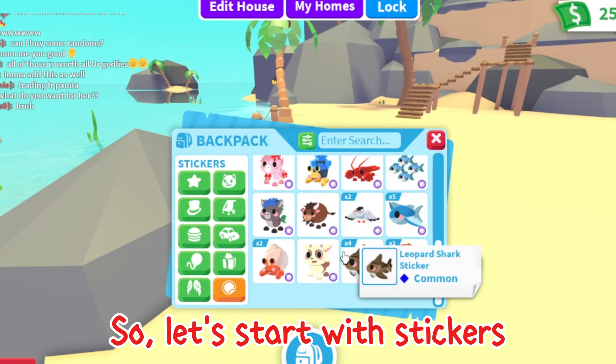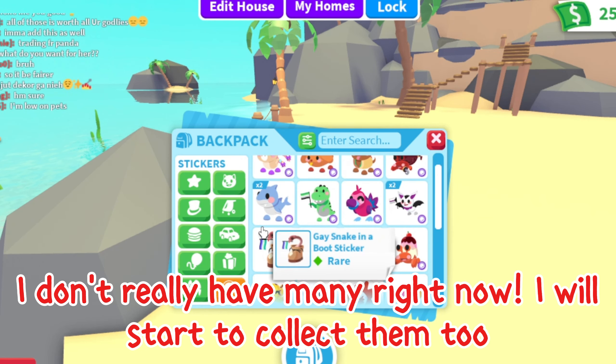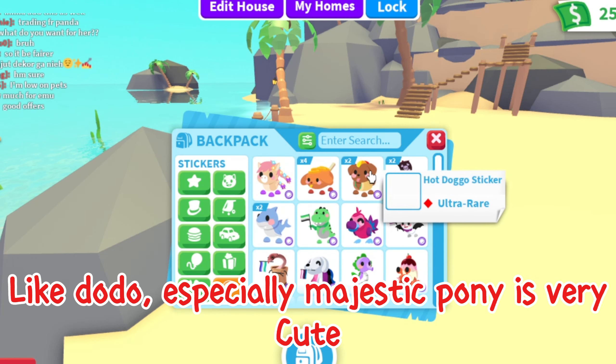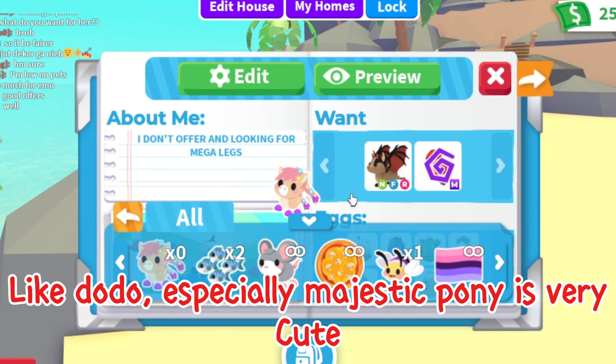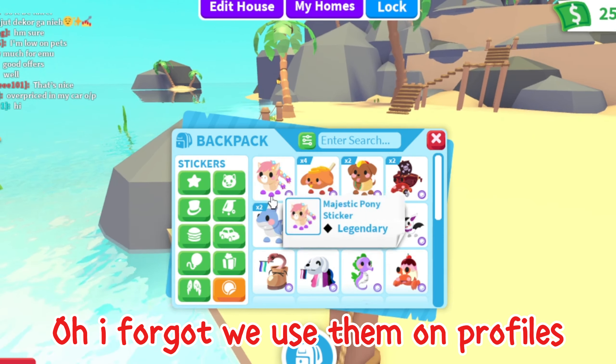Let's start with stickers. I don't really have many right now — I will start to collect them too. We have some cute ones, like Dodo, especially Majestic Pony, which is very cute. Oh, I forgot — we use them on profiles.